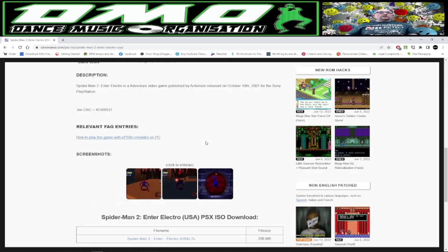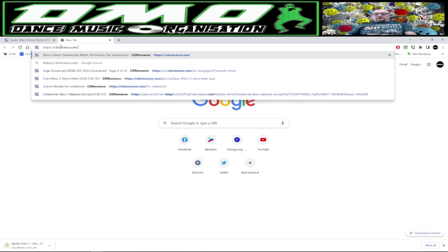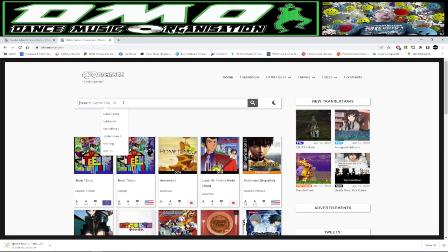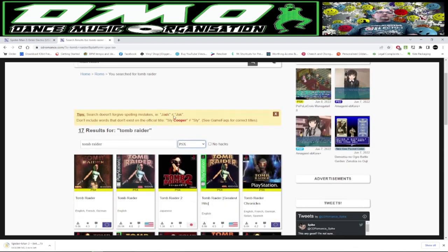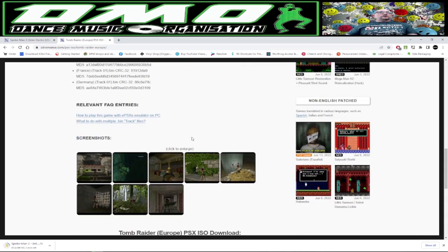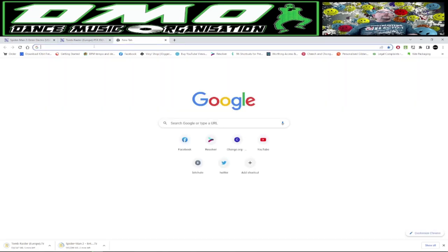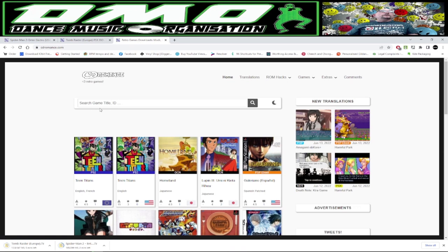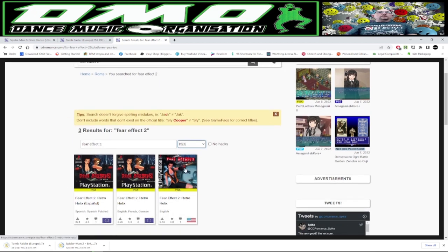We'll open another tab and search for Tomb Raider — the first Tomb Raider game. We again want PSX. I'll install the Europe version. Scroll down and there's the Europe zip. Now we've got those two downloading. Open a third tab and the third game we're going to download is Fear Effect 2 Retro Helix. Select PSX and download the USA version.